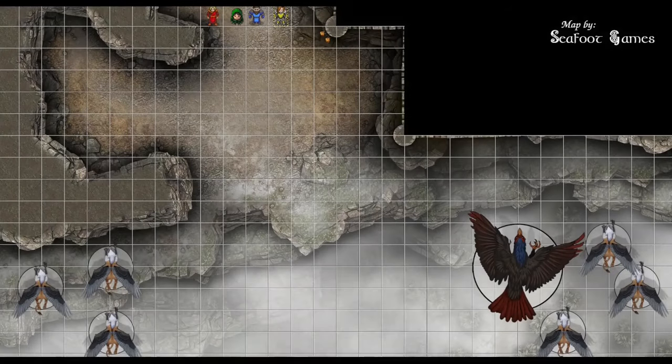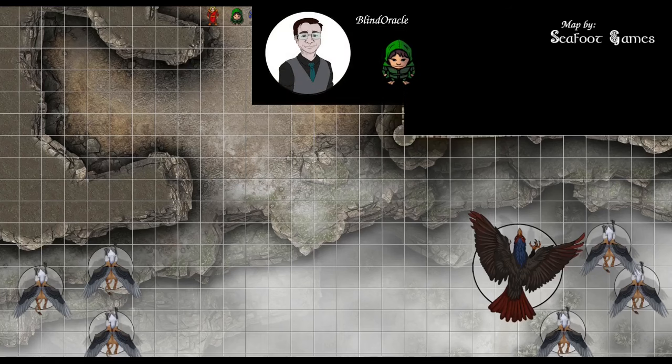Hit points, abilities, spells, items in hand. Plus one short bow in hand using plus one arrows with an instrument of the bards on my back. 139 out of 139 hit points. 112 hit points, wand of the war mage. One slot on the wand of magic missiles left for first, two second, one third, one fourth, two fifth, one sixth.